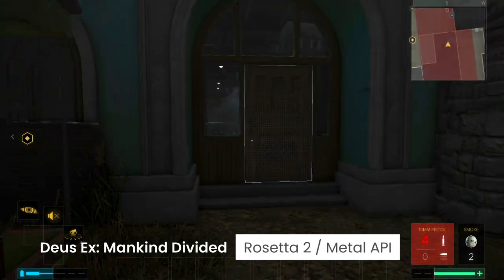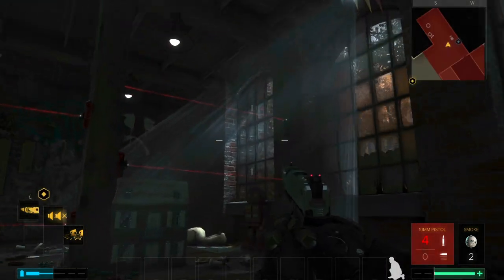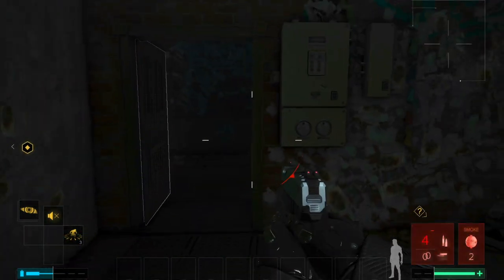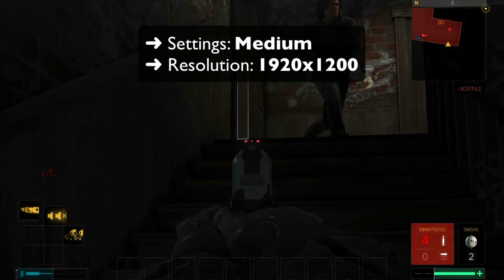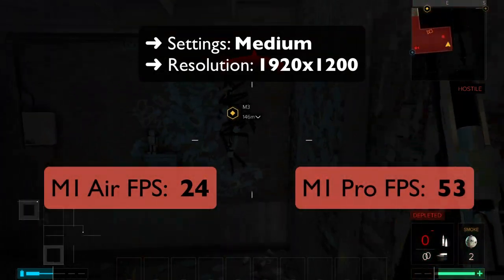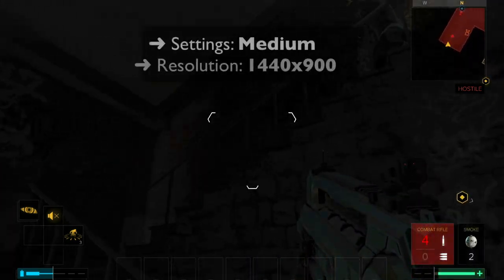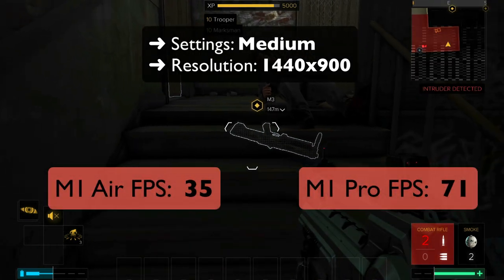Finally, Deus Ex Mankind Divided is the last game we'll test today. Mankind Divided has always been a challenging game to run on a Mac. In fact, it could barely run on the vast majority of Intel Macs, largely thanks to its nature as a first-person immersive sim — meaning objects can be picked up and moved — putting plenty of strain on the CPU. Our M1 machines definitely do a better job, but performance remains limited. With graphics set to medium and 1200p resolution, the M1 Air runs the game at 24 frames per second. The 14-inch M1 Pro can run it at 53 FPS, which is again more than double the performance, with numbers close to that of Shadow of the Tomb Raider. When running the game at 900p resolution, the M1 Air can run Mankind Divided at 35 FPS, whereas the M1 Pro can run it at 71.